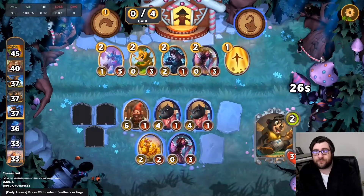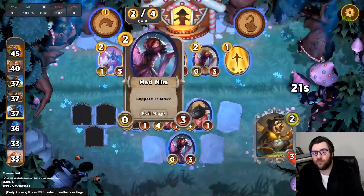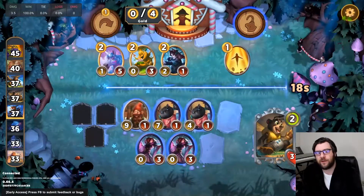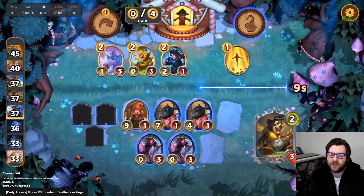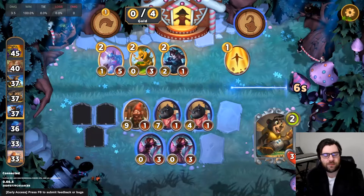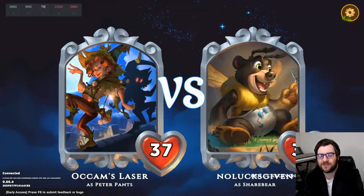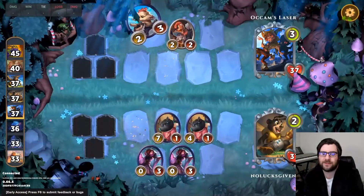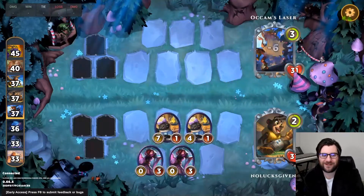We have two or three different options: we can sell the chicken for the dwarf, we can roll and potentially sell the chicken for something we find, or we can just cast the magic research. Either way, we pick up another mad mim, which is great because it supports the black cat. It gives us a decent board right now, but we're still just doing okay.